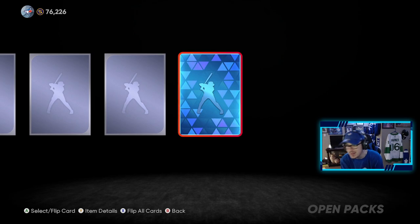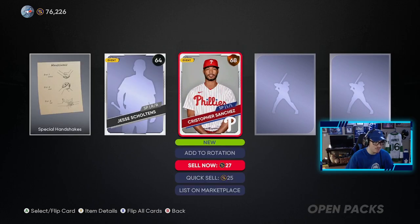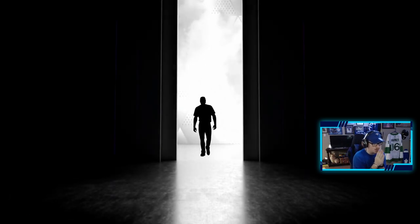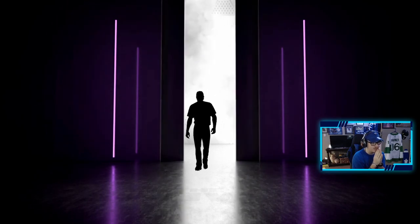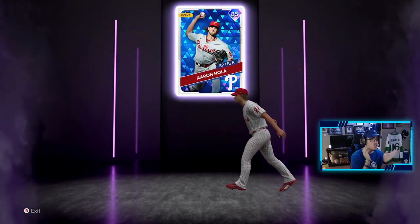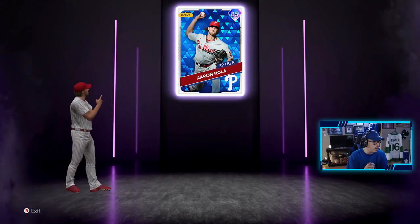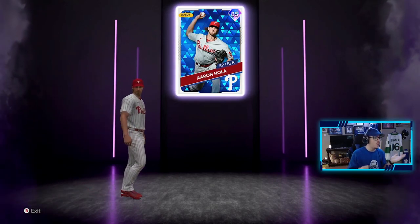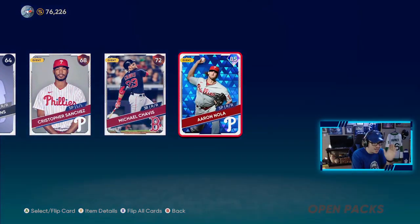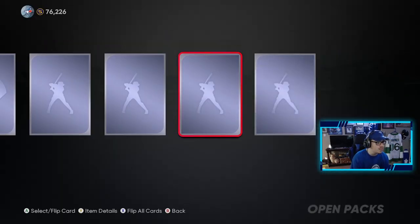Diamond! I didn't think we were gonna pull one — my hopes were low-key going downhill — but hey, we have a diamond! Let's see who it is. It looks like Harper, it's a tease, not too sure though. Aaron Nola! Not too bad — we don't have him yet. 85 overall, he's a starting pitcher, which is nice, and it just helps me with collections in the long run. We will take an Aaron Nola. Every time I see someone with long hair I think Bryce Harper, but hey, we will take Aaron Nola. We finally pulled a diamond!